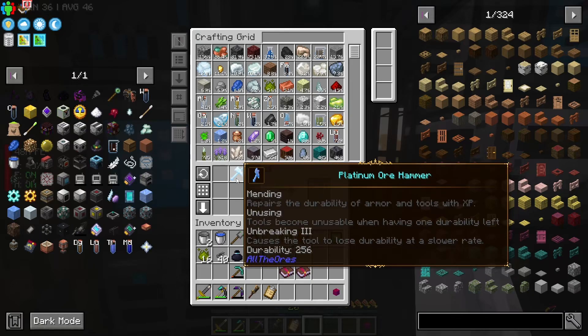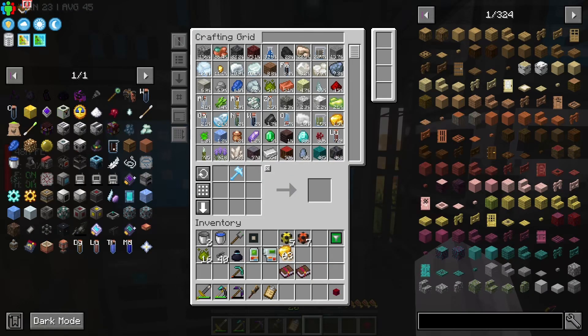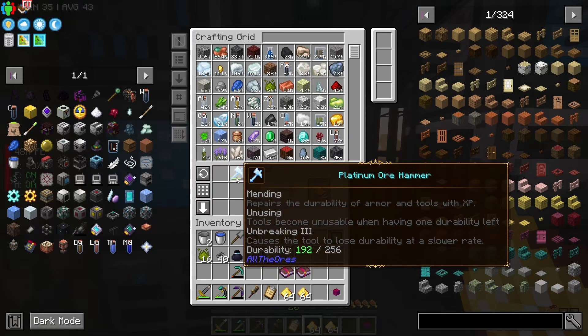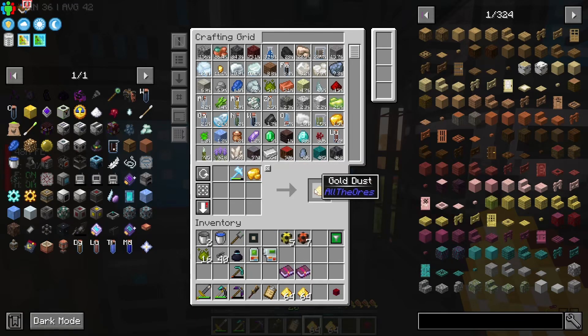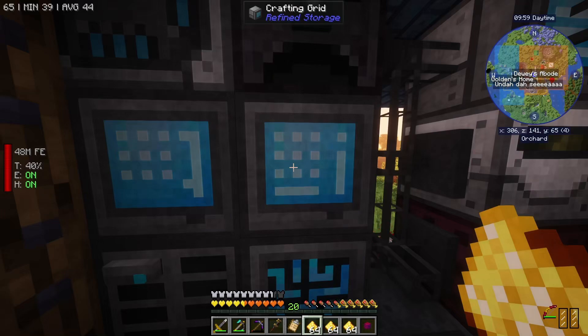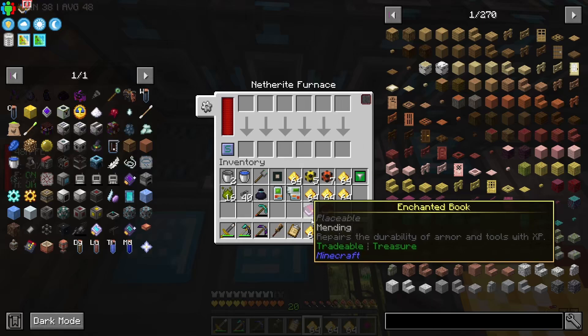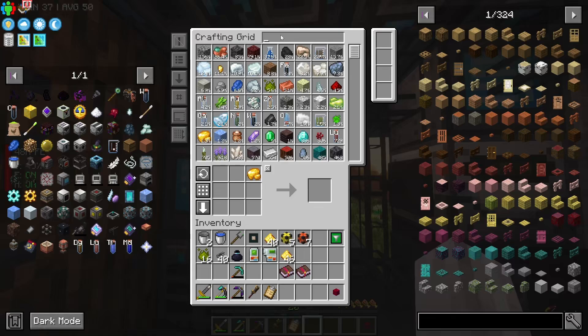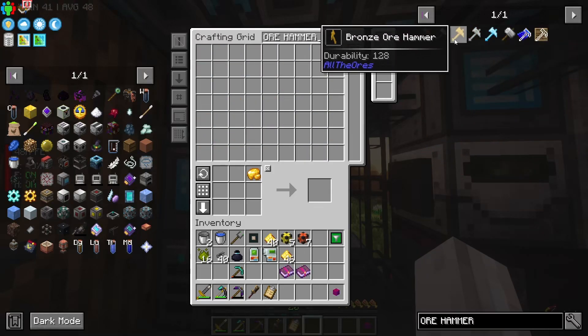Survey says - yeah, yeah it does. Yeah it does. All hammer - what have we got? Plundum is the best one. Yeah - great, great. Platinum. I'd love to use an ore hammer to help you out there buddy, but sadly that's not the way this cookie crumbles.